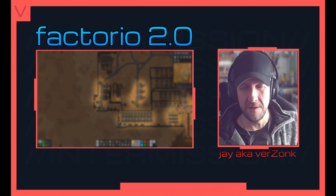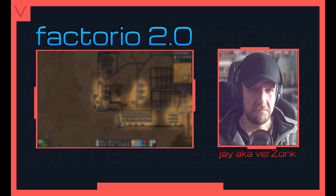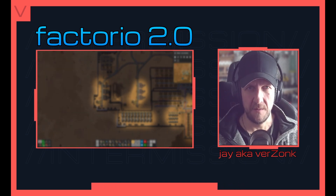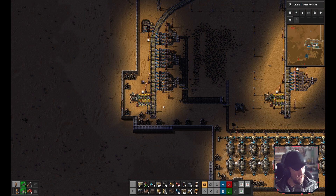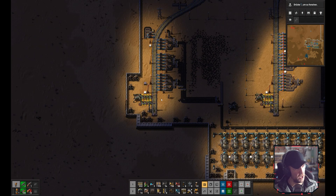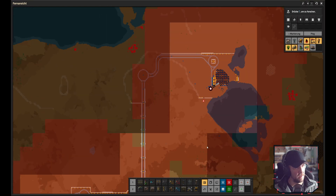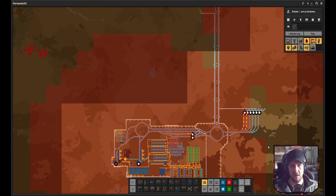If you're a fan of LTN - the Logistic Train Network mod in Factorio - I have a solution to get rid of it and use just the base game. The mod is kind of obsolete now because its main feature, in a nutshell, is automatic dispatching: requesters issue requests and trains pick up from providers. I have one example that works pretty well and I want to show you today.